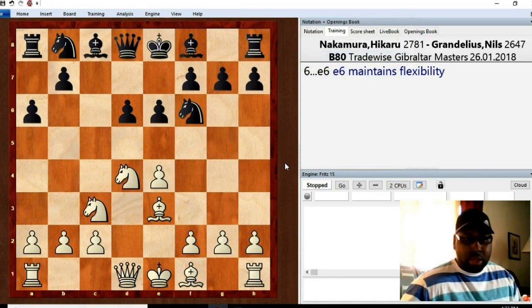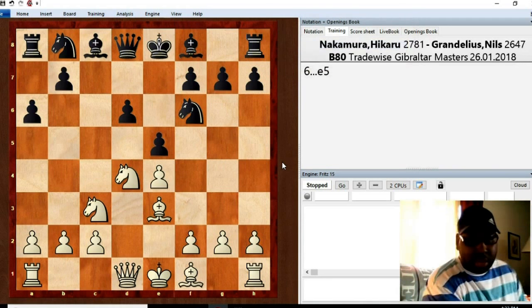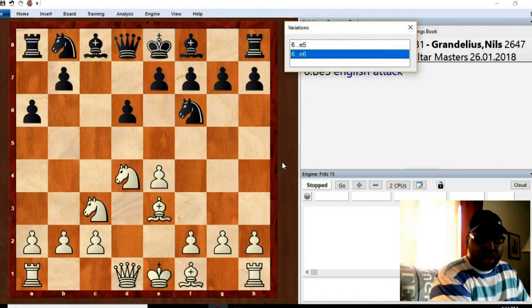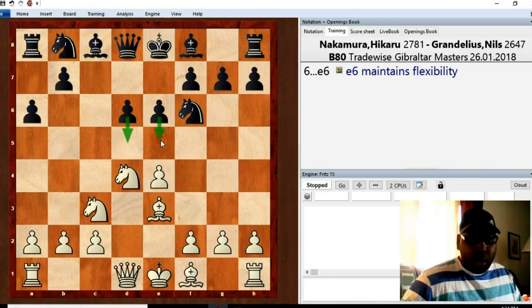Bishop e3 — this is the English Attack. e6 was the move played in the game. Sometimes players go with e5 instead, but that gives black a more concrete position, so it's a little bit easier for white to plan his attack. When black plays e6, there's still more flexibility because black can still play d5 or e5 — just a little bit more wiggle room for black.